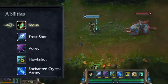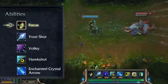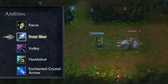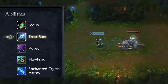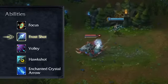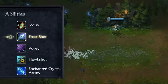The Focus passive consumes the critical strike bonus from Focus, but casting ability won't reset it. Frost Shot causes each of Ash's basic attacks to slow enemy movement speed while consuming mana on each hit when toggled on. Toggle Frost Shot on to keep enemies at bay or to hold them in range to pick up a kill.